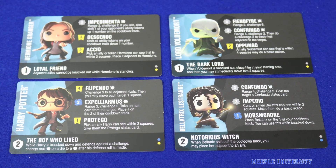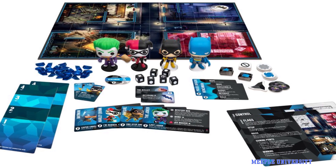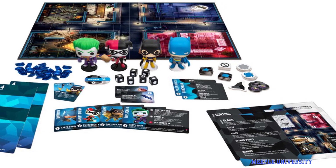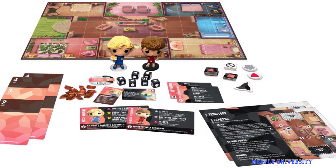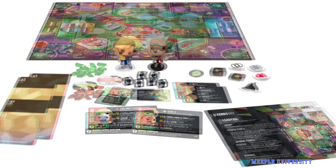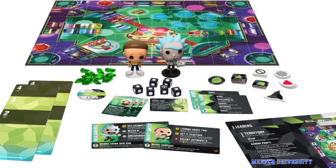In this video we are showing you the four-character Harry Potter version of the Funkiverse strategy gaming system. Alternative versions set in the DC, Golden Girls, and Rick and Morty universes, as well as two-character add-ons for the Harry Potter and DC universes, are also available at the time of filming this video.